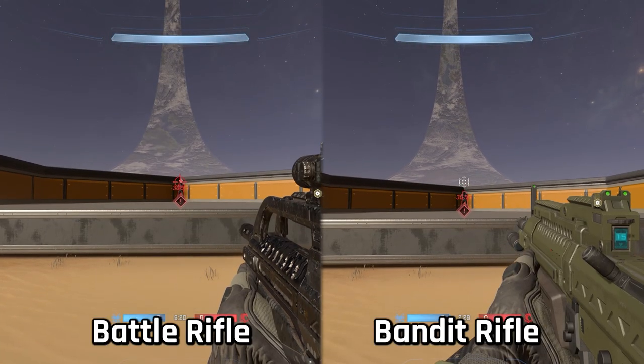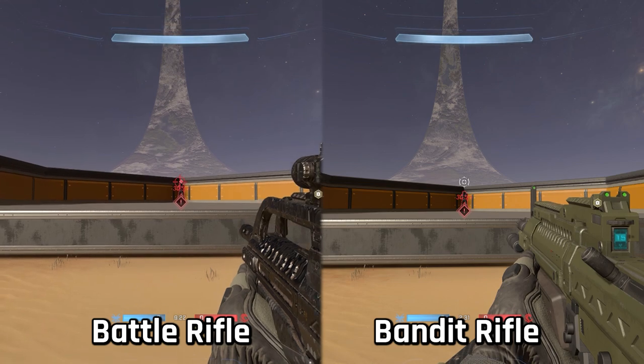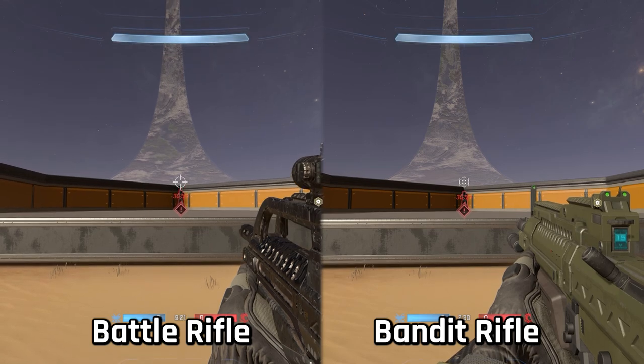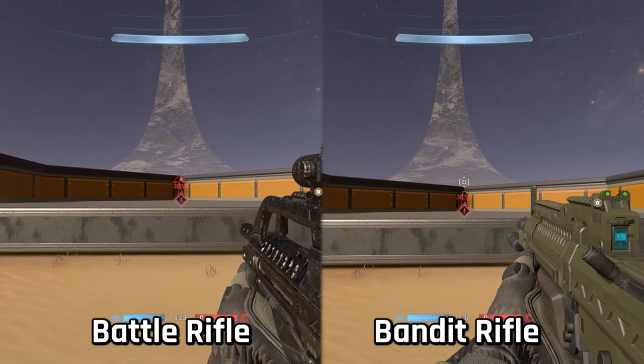First, I tested out the scoped red reticle range. This is where your bullet magnetism and aim assist kick in, and it turns out that the bandit rifle and the battle rifle have the same red reticle range of 30.5 meters.